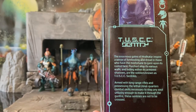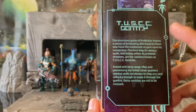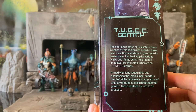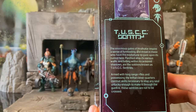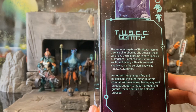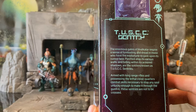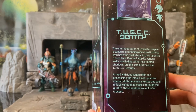Here is the new packaging with the bio. It says: Tusk Sentry. The enormous gates of Hvalcatar inspire a sense of foreboding and dread in those who have the misfortune to gaze upon its rusted face. Perched atop its various walls and hiding within its armored shadows are the soldiers known as Tusk Sentries. Armed with long-range rifles and possessing the lethal close-quarter combat skills necessary to stop any soul unlucky enough to make it through the gunfire, these Sentries are not to be crossed.